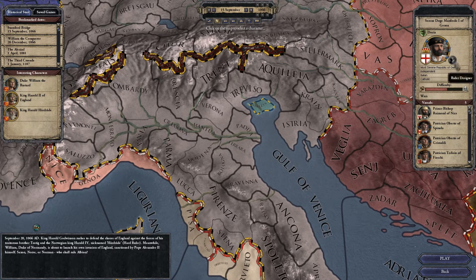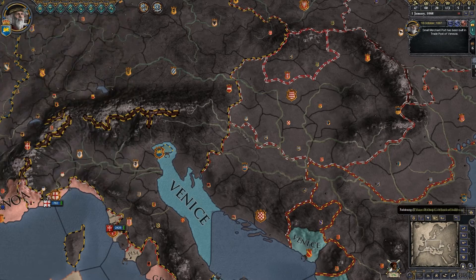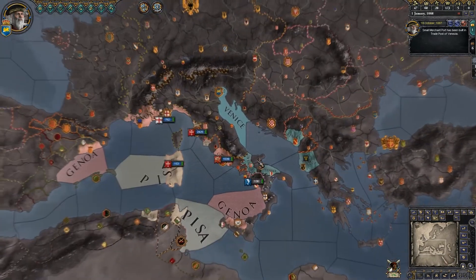Playing a republic is going to be a little bit different than playing the normal feudal countries. It's going to be kind of a struggle between five great families or patricians within the republic. So, for example, in Venice you can have the house of Contarini, Dandolo, Faliero, and so on. It's kind of an almost Romeo and Juliet-like feel to the five families.